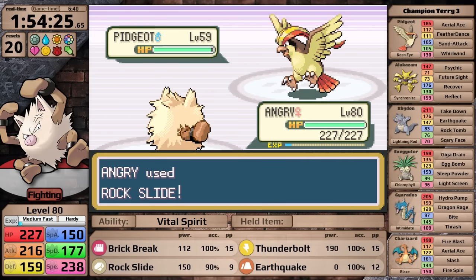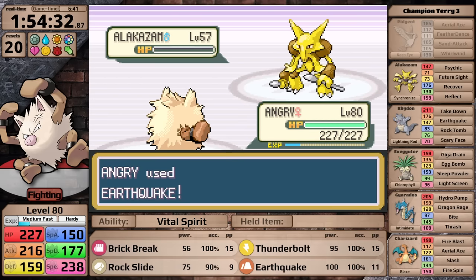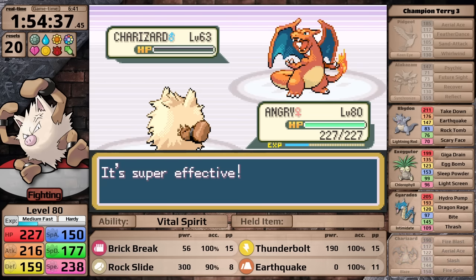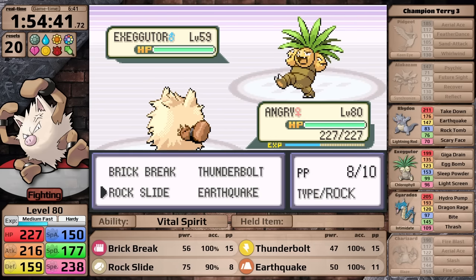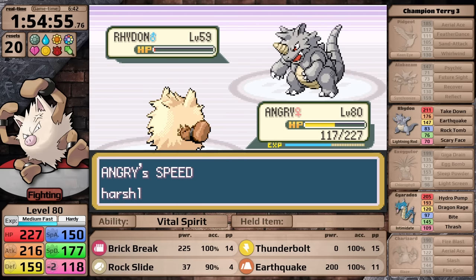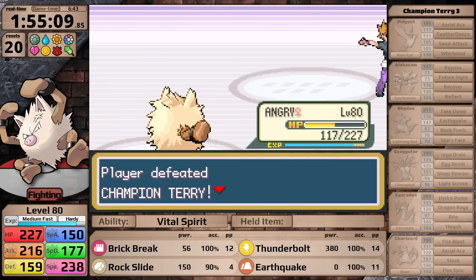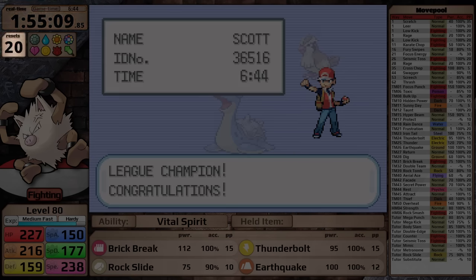Pidgeot is up first — I go for Rock Slide and it gets the one-hit! I don't have to worry about Feather Dance. Against Alakazam I go for Earthquake, one-shotting it easily. He chooses Charizard next, which Rock Slide easily dispatches. Then comes Executor — it usually uses Sleep Powder but today it chooses Giga Drain, then it flinches, uses Egg Bomb, and I take it down. Next is Rhydon — it gets a scary Face Off. However, Brick Break is doing so much damage that the champion tries to heal it with a potion, but my next Brick Break rolls better damage and I finish it in a single hit. All that's left is Gyarados — of course I have Thunderbolt for it. Primeape defeats the champion on its first attempt. It clocks in with a time of 1 hour, 55 minutes, and 9 seconds, with 20 resets at level 80. This took 6 hours and 44 minutes of game time.